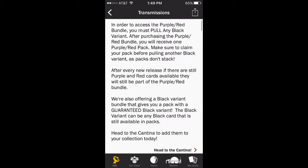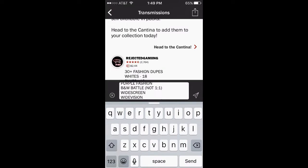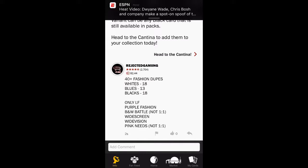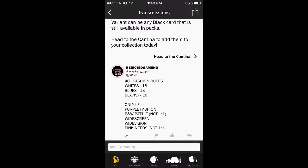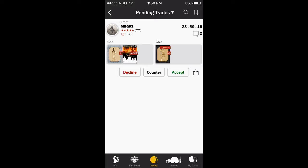Some sets have been horrible for me to try to pull. Here's my post — I don't need the black 11 anymore. I'm trading 40-plus fashion dupes left after completing this set. I could probably go for another complete black set but I'm not going to. I'm just going to look for purple fashion, maybe get into black and white battle chase, wide screens, wide visions, and pink needs. I found it's good to stipulate you're not doing one-for-one because otherwise you get spammed with crappy offers.